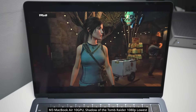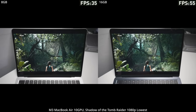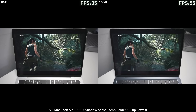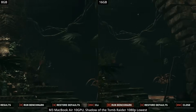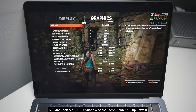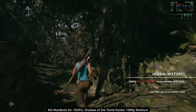Next we're looking at Shadow of the Tomb Raider, an Intel x86 64-bit game translated onto Apple Silicon using Rosetta 2. Here we're starting to see a much more substantial difference — the 16GB machine on the right is often 10 to 12 FPS faster than the 8GB machine, despite using exactly the same CPU and GPU. The benchmark confirms a 10-frame lead for 16GB, which is about 31%. Interestingly, the game is also less GPU-bound on 16GB, giving extra headroom for better performance and higher graphics settings.